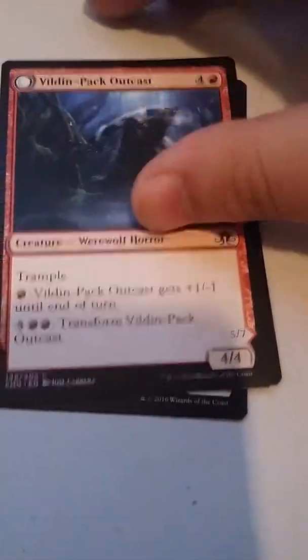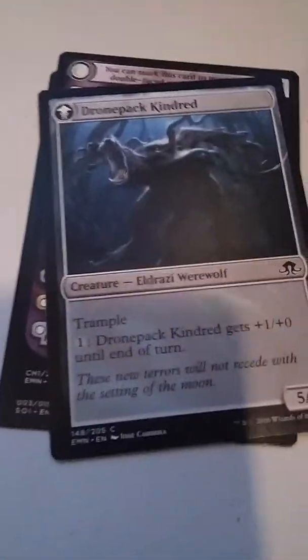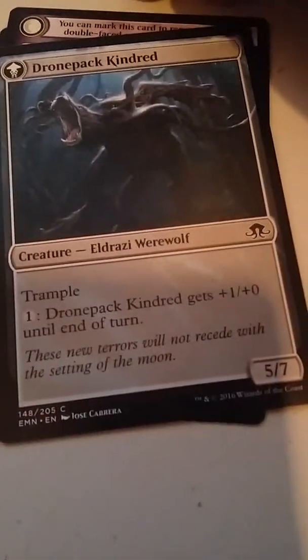And for our foil we have Böldin Pack Outcast, which turns into Drone Pack Kindred — an Eldrazi card. For people who don't know, that's what I play — Eldrazi. And just a card and a spirit token.